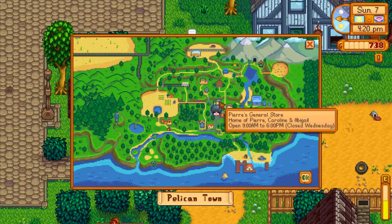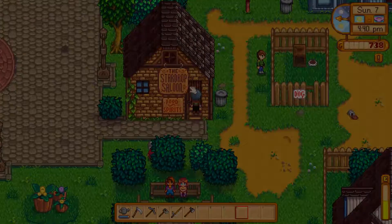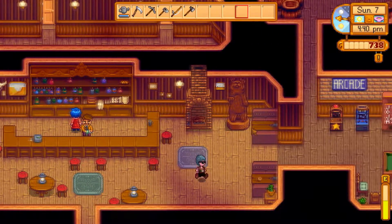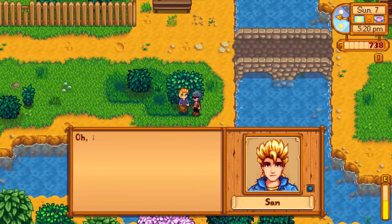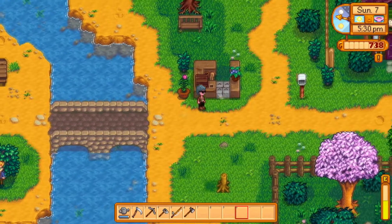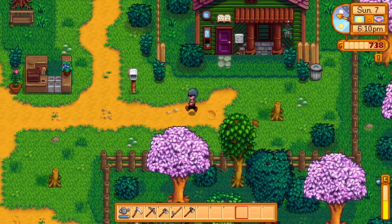The fertilizer says it has to be added before planting, so I'll put that in my chest. The store is open 9am to 6pm, closed Wednesdays. I kind of feel like this town should have a church. Hey, that's Pam — I feel like she'd be the easiest person to give a gift to. I don't have a lot of energy though. Let me try going to the docks. I have no idea where to find coal — probably in the mines.